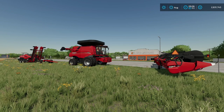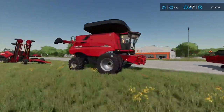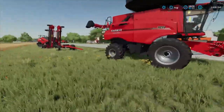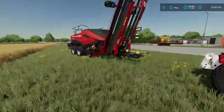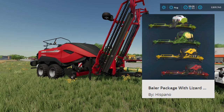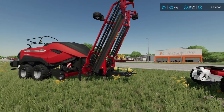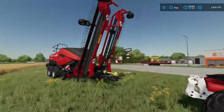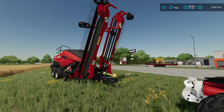So here we have our typical harvesting setup. We've got a nice Case 9250 right here, an awesome Draper header. And then we've got a baler back here — this baler is the baler package with Lizard R90. It's by Hispano Modding and it is available for all platforms as well. The reason I like this one is because turning corners it's gonna make this a little bit easier.